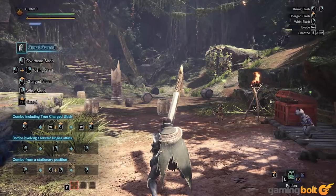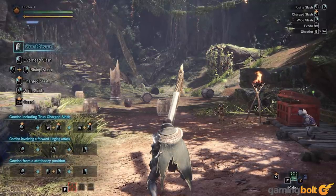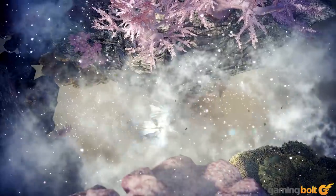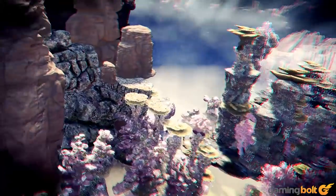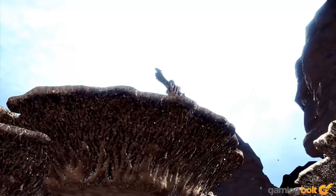Monster Hunter World also boasts numerous quality of life and weapon changes that make it hard to go back to previous titles. There is a story here, and a fairly decent one, but it's pretty superfluous. It basically centers on the Research Commission, of which you're part of the 5th Fleet, and how it pursues Zora Magdaros into the new world to study and learn more about the Elder Crossing.